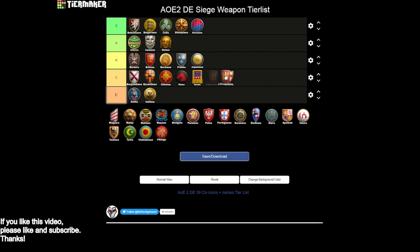Lithuanians are going to be in D tier. Basically their only real option is bombard cannons without siege engineers. They miss siege ram, siege onager, and heavy scorpion. Their early game eco bonus is really just helping with aggression like scouts or a fast men-at-arms rush — not really helping with siege. Easy D tier.